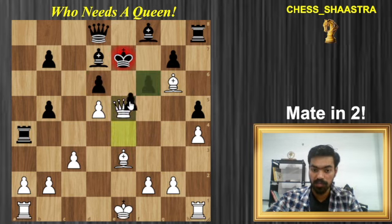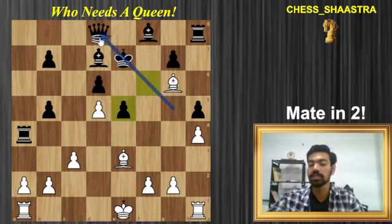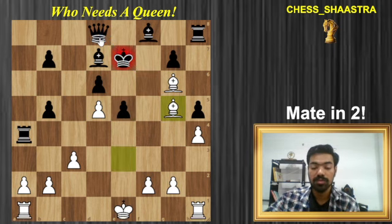He can also capture with the f-pawn, but again it opens this diagonal, which results in Bishop g5 checkmate.